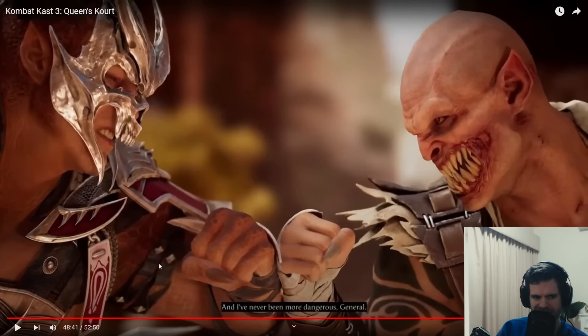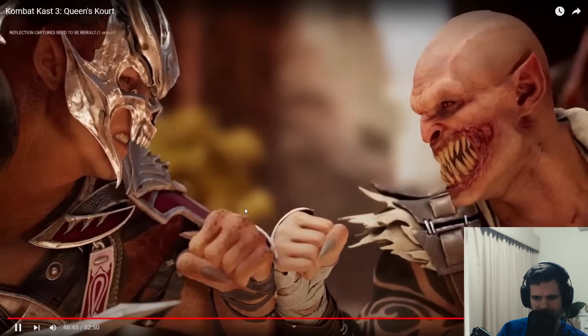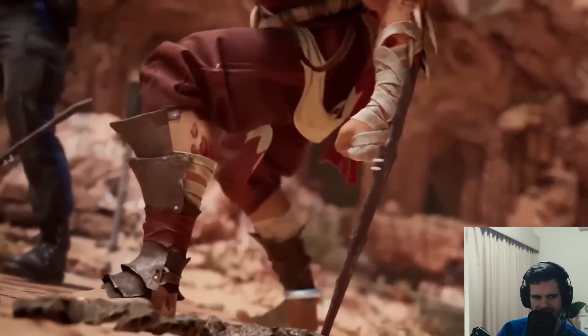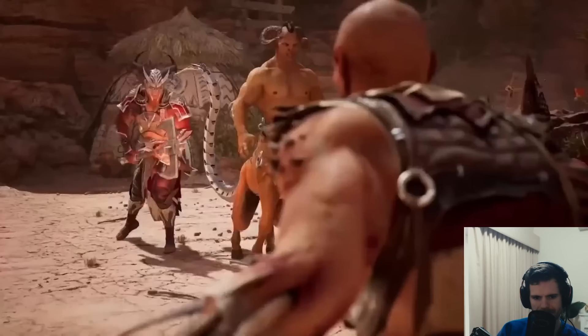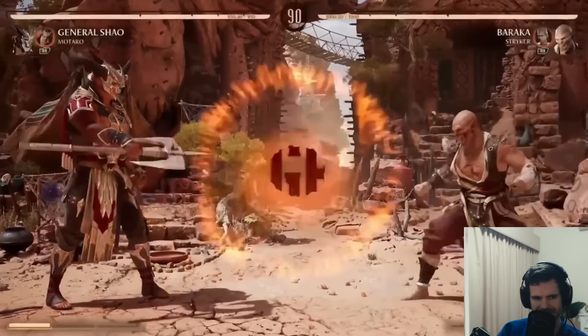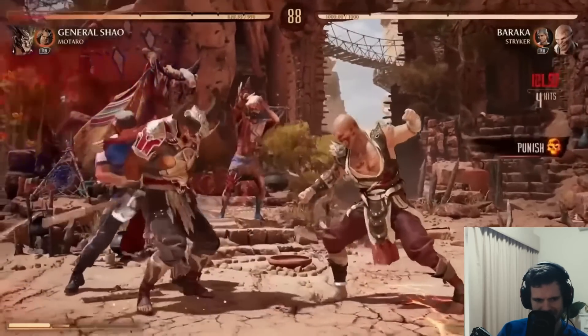Okay, let's get into this match - Shao Kahn versus Baraka. Let's see what Baraka's all about. These are two monster brawler guys, they love to fight, they're nasty. And Baraka's got Striker - Baraka with Striker. He leaves his blades in the ground, regrows blades, with Mataro. I have no idea why Striker would be working with Baraka.